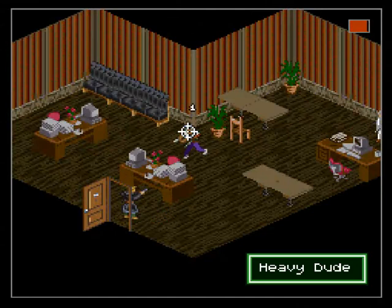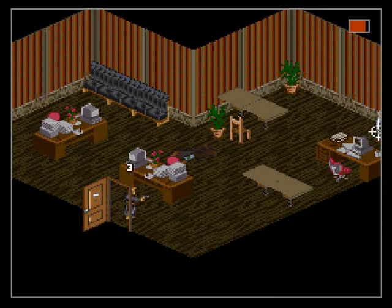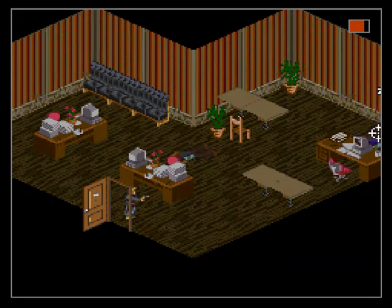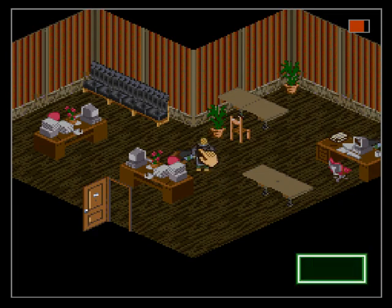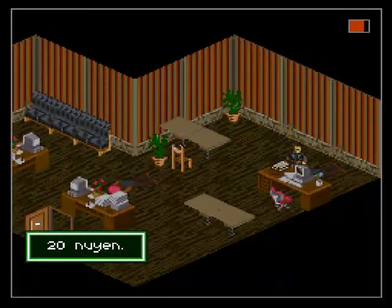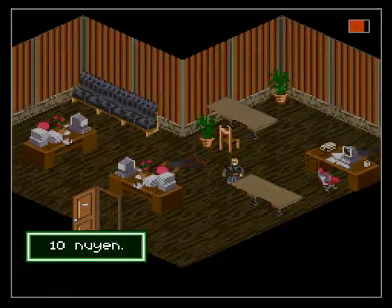A heavy dude! Look at this guy with his green hair and purple pants — he's the toughest guy of the year 2050. And over here we have a mage with a handgun, not actually casting spells at us. But I'm okay with that. They haven't seen us yet. That's important.